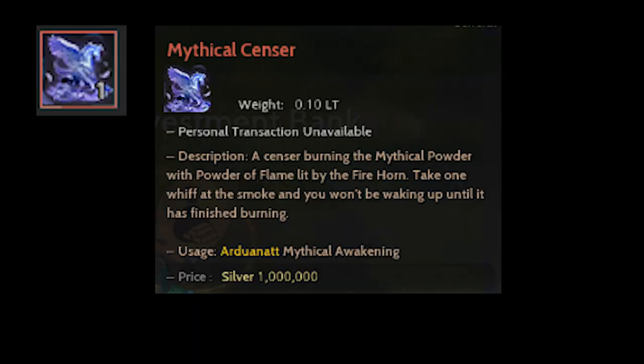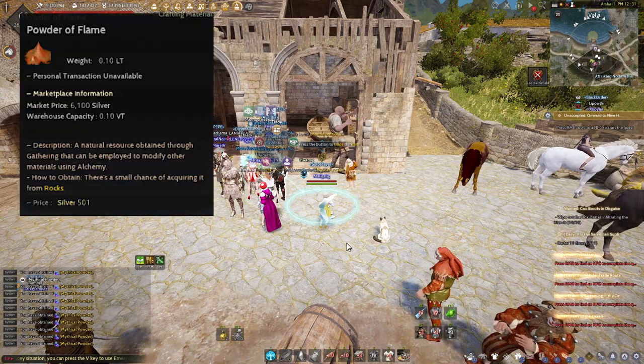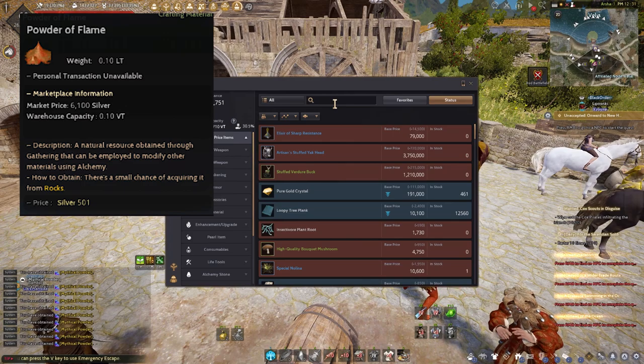Mythical Censer is the material needed for attempting Mythical Awakening. Here is a recipe for manufacturing Mythical Censer. Some of these materials are available in the central market. First material: 10 Powder of Flame. You can get this by mining, a gathering life skill, and worker nodes.